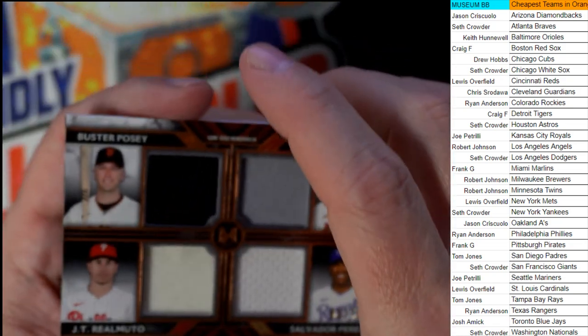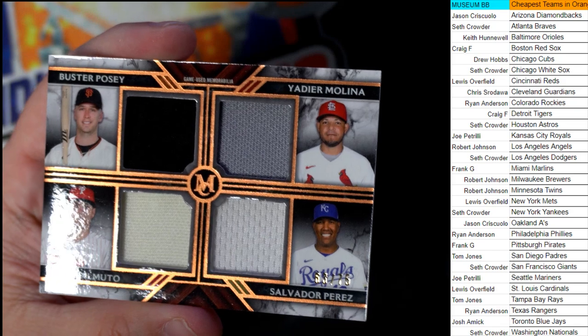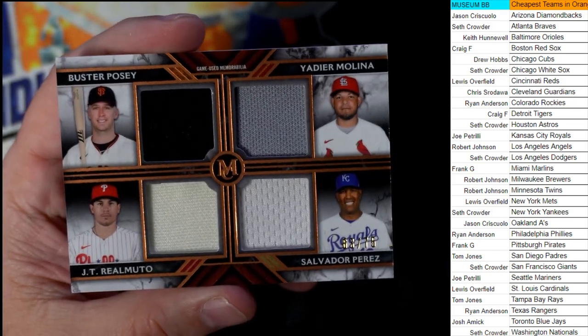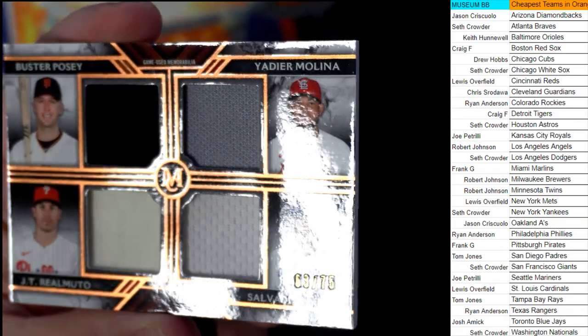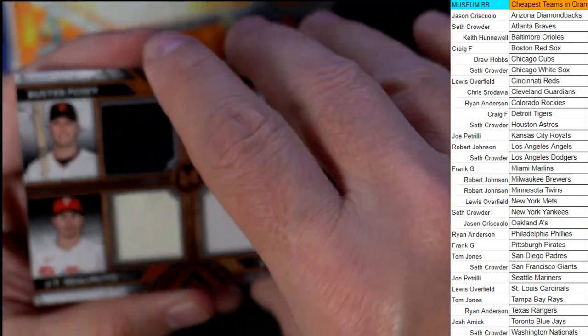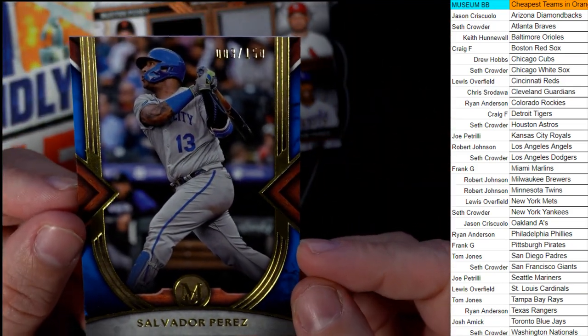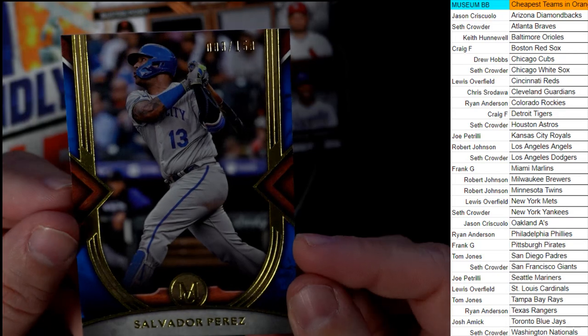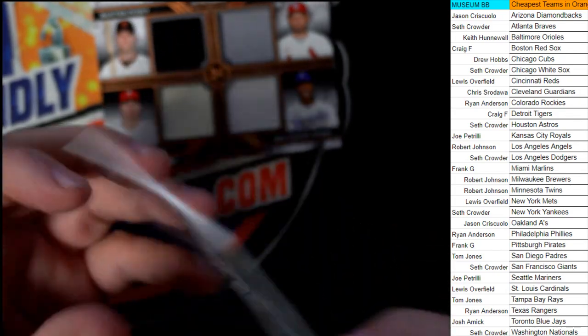Then we've got Quad Relics — Buster Posey, Molina, Salvador Perez, and JT Realmuto. This is number 53 of 75. We're going to put this on hold and random that one. We've also got a Salvador Perez, 3 of 150, KC Royals — going out to Joe P.